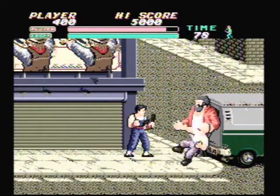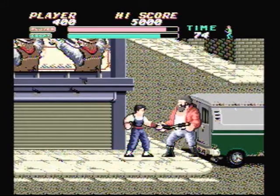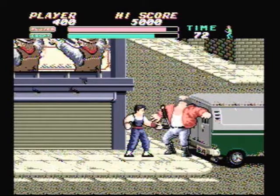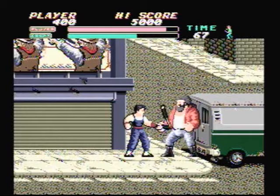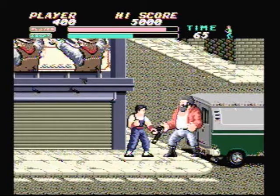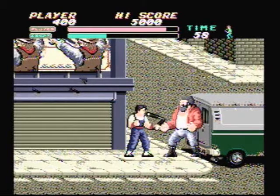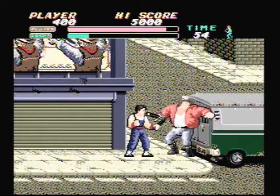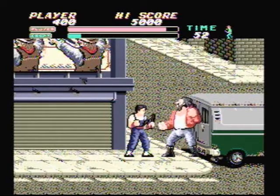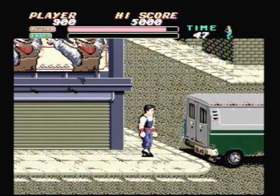Now we are approaching our first boss, but first we have to beat up an enemy named Crowbar before we can fight the first boss named Axe. The strategy is very simple against Axe — just keep swinging your nunchucks until he goes down. I do know this takes a while, because he does regenerate some health. After what seemed like about a hundred hits, he finally goes down.